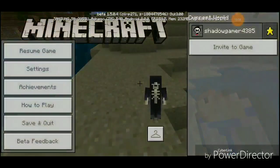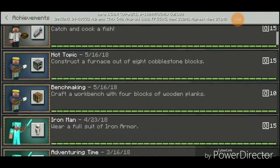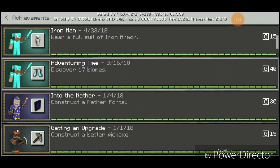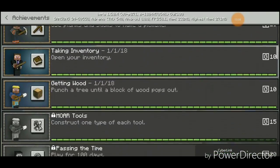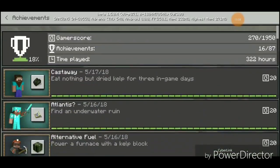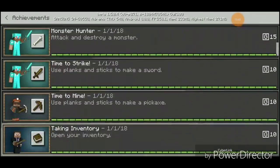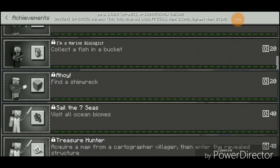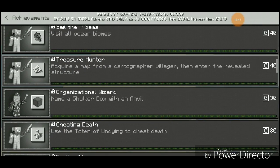How many achievements did I do? Getting an Upgrade, Time to Strike, Time to Mine, Getting Wood — I think these are all the achievements I got. I got Marine Biologist. There's also 'Acquire a map from a cartographer villager then enter the revealed structure' — ooh, we're getting into the good stuff.